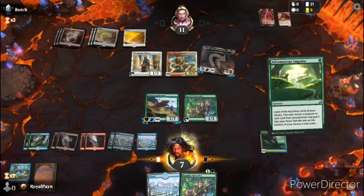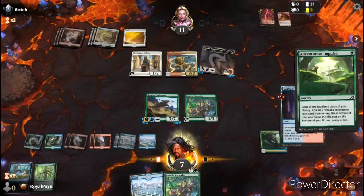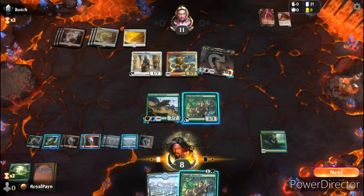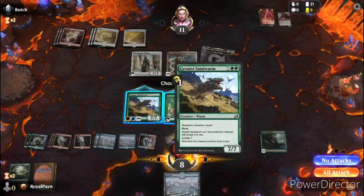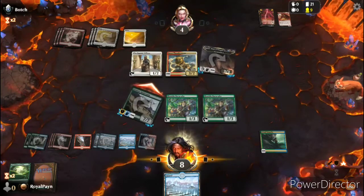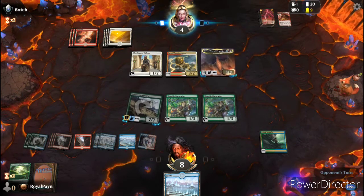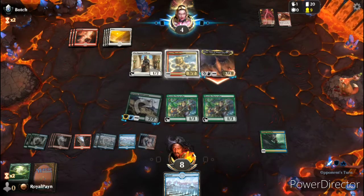Before I play that I'm gonna play Adventurous Impulse. I guess we'll get a Swift Fork — put that down. Play another Humble Naturalist and attack for seven in there. It takes two mana to pull that off — a pretty notable advantage, but I don't know if that's gonna be enough to win.